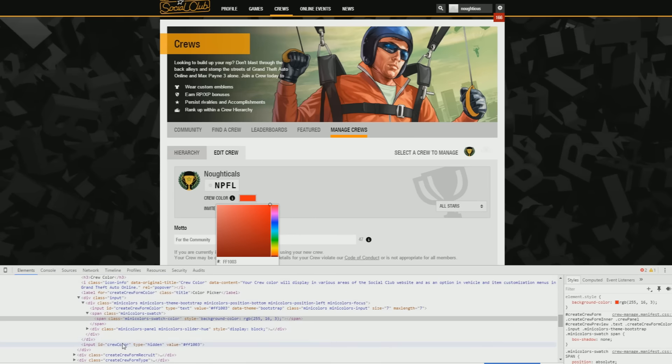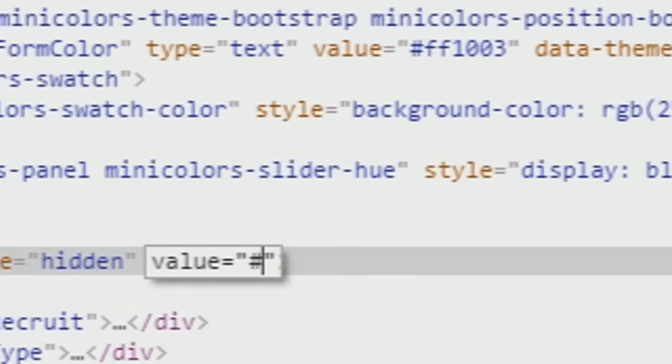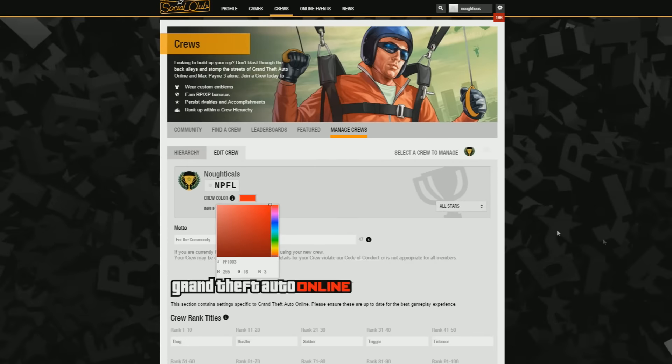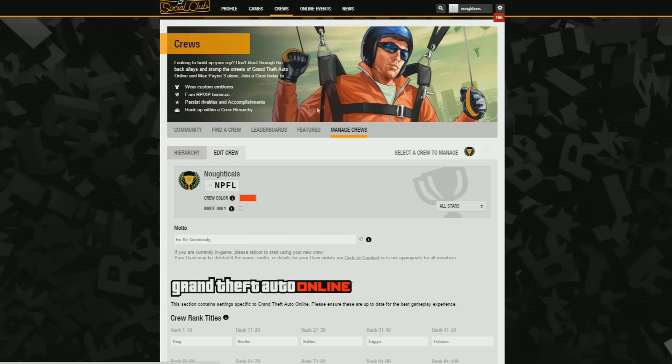You're then going to want to right-click on crew color, then inspect element, and where it says crew color in the inspect element, type hashtag six zeros and two A's. Press enter and then simply refresh the page. What should happen is the crew color will now be changed to a checkerbox option — it will look super glitched out, but this is confirmation that you have done the glitch correctly.